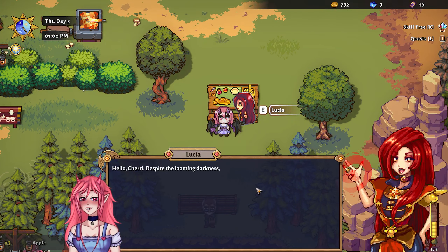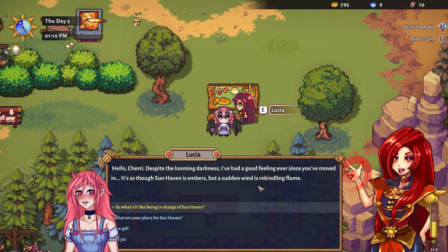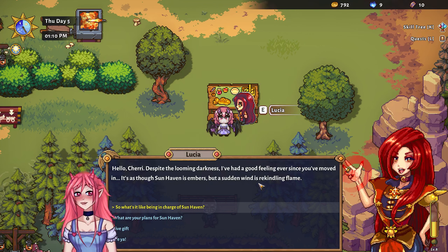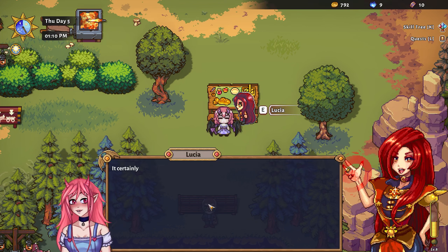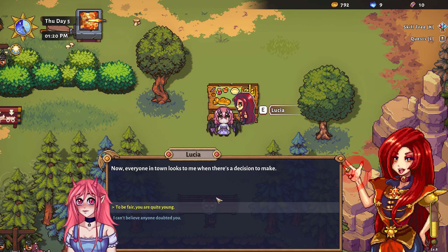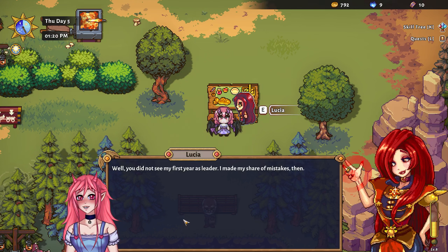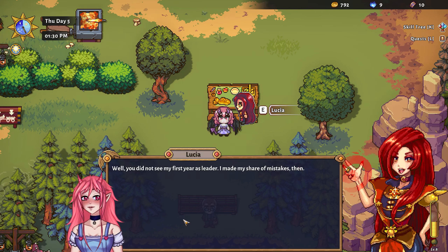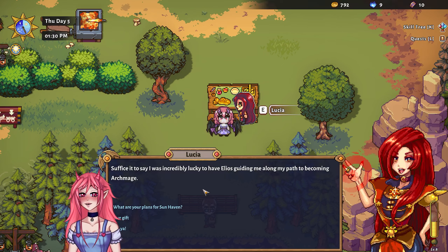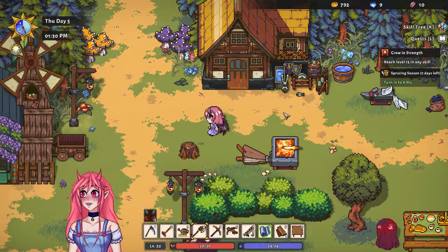Hey Lucia! 'Hello Cherry, despite the looming darkness I've had a good feeling ever since you moved in — it's as though Sun Haven is embers but a sudden wind is rekindling the flame.' What's it like being in charge of Sun Haven? 'It certainly comes with its challenges. At first very few people accepted me as leader because I'm so young — I had to earn everyone's support gradually. Now everyone in town looks to me when there's a decision to make.' 'I can't believe anyone doubted you.' 'Well, you did not see my first year as leader — I've made my share of mistakes. I was incredibly lucky to have Elios guiding me along my path.'